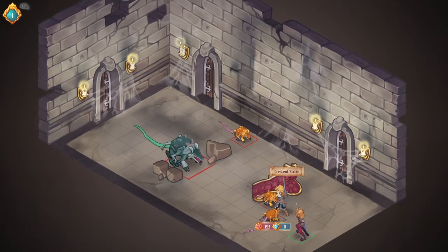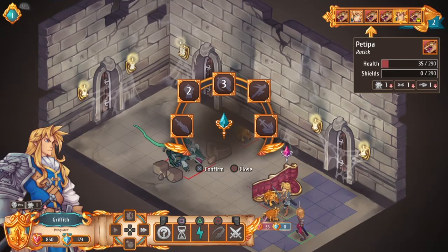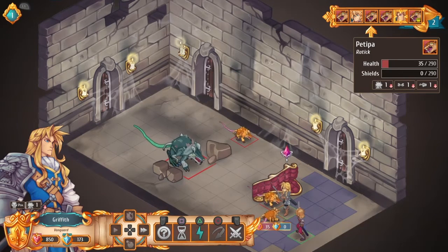I've elected to do a Crescent Strike that hits both of the enemies. The first rat and the second rat are at 35 and 135 hit points, so I've weakened them pretty good. And with Kay's next turn, he should be able to cure — finish off — at least one of them.